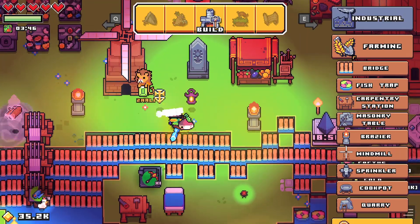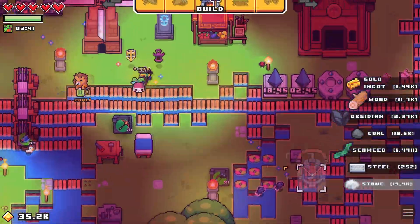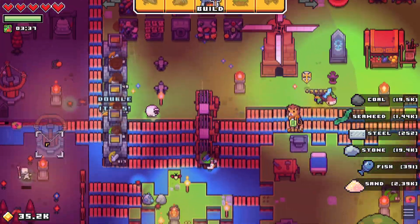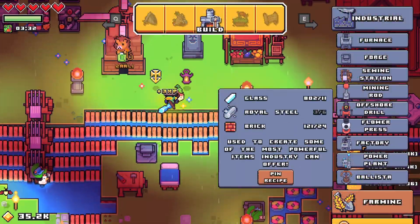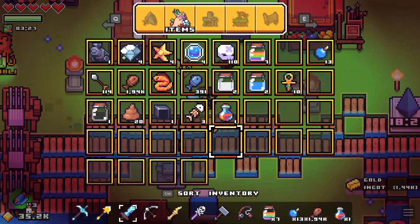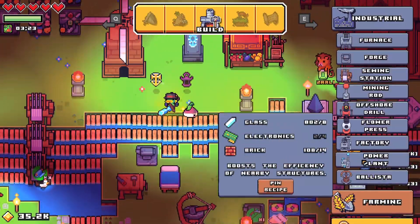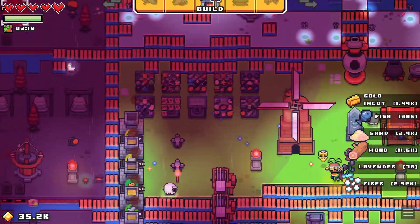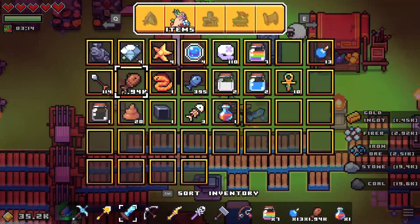So ballistas — ultimate, attacks nearby enemies. They don't even use arrows and they're fairly cheap. It's just obsidian, which I have a ton of. This is actually a lot better than I thought. Power plant — we were going to look at getting a power plant as well. I'll just put a few of them down.